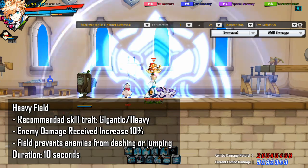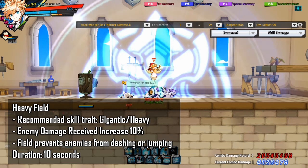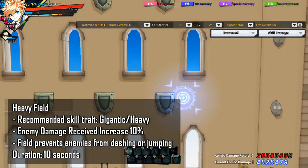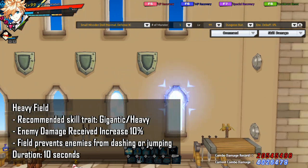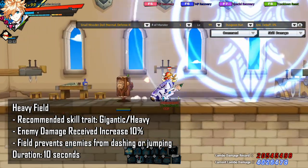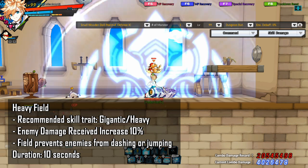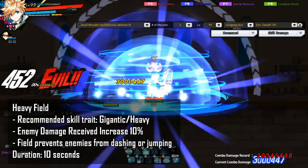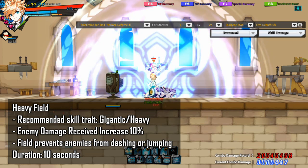The next skill I want to talk about is Heavy Field. For bossing, you generally want to take the Heavy trait. For clearing, you can take the Gigantic trait. You can hold down the skill key and use the arrow keys to select the target area while in Super Armor status. Releasing the skill key will launch a missile that generates Heavy Field on the chosen location. The field will last for 10 seconds. Enemies within the field will receive 10% more damage, and the field prevents enemies from dashing or jumping, though this is more relevant in PvP. The modded version instant casts and will flatten enemies on hit initially. You generally want to take the modded version for faster cast time. You can pre-cast the unmodded version and it does not flatten.